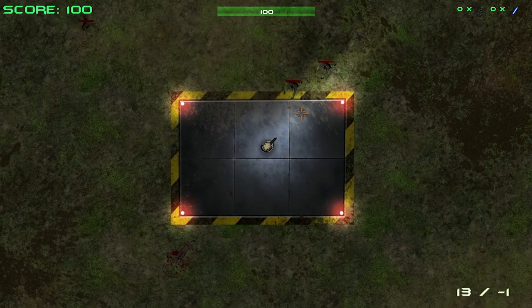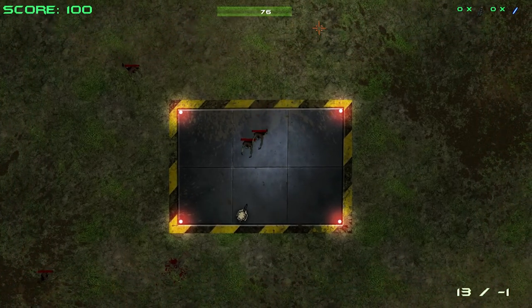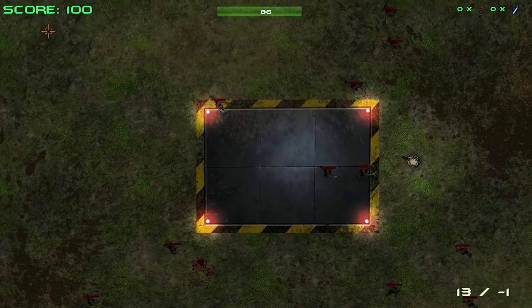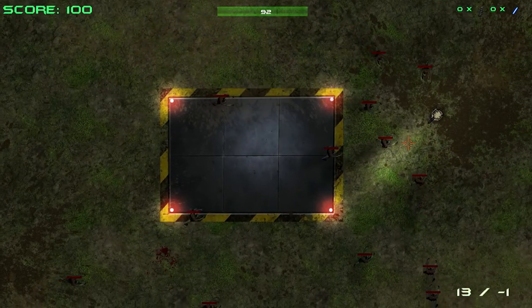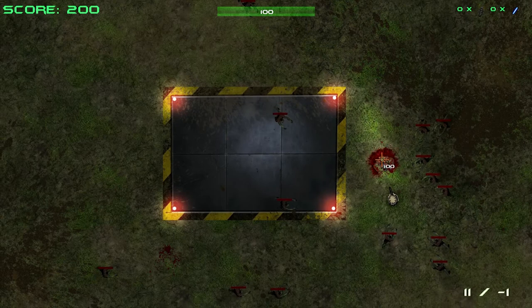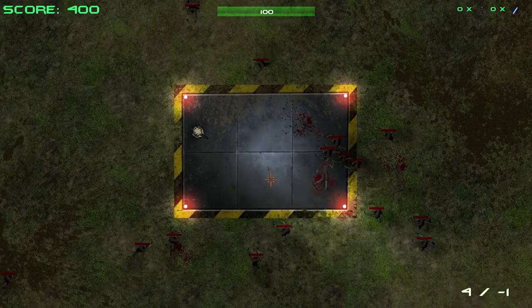You take damage when the zombies hit you, and if you do, the health will regenerate over time. But you really want to stay untouched for as long as possible so you can build up a score multiplier, which will be visible up here. And that happens when you kill 20 zombies in a row or get a multi-kill or something. You start off with a simple gun, and as you progress better weapons will be dropped for you to pick up on the ground.